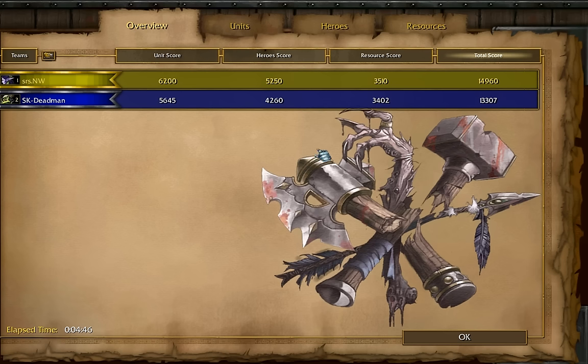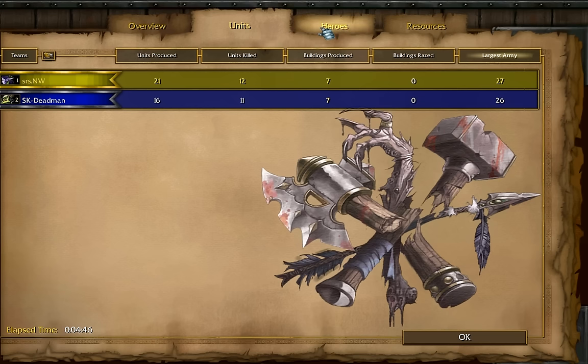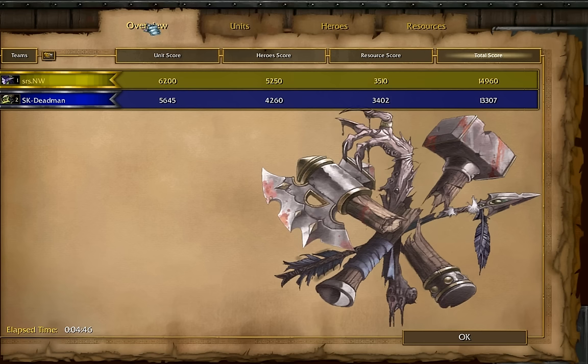Deadman apparently doesn't feel up to continuing after the way this game started. Nightwolf gets the win very easily — he walked across the map once, and Deadman took a very risky creep route and got punished for it. After only four minutes and forty-six seconds, Nightwolf takes the first map. Deadman may have to step it up on Echo Isles, which will be the second map, and we'll see what race he decides to play there.